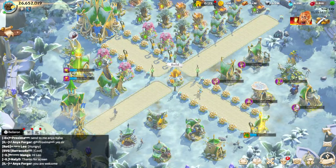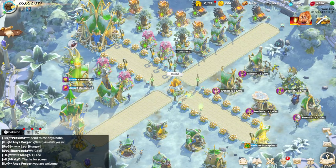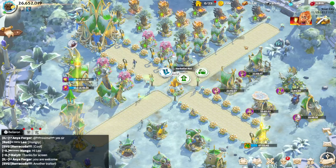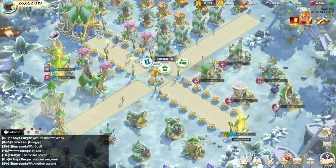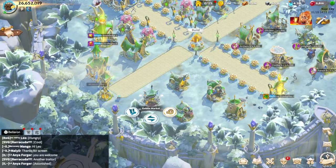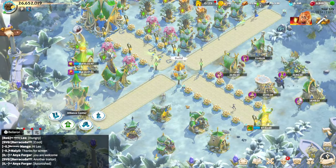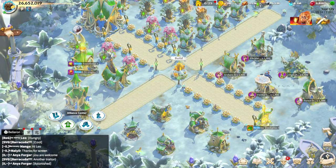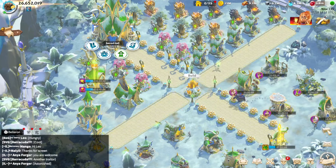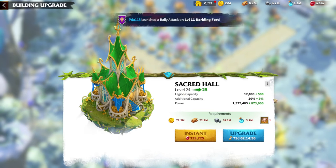You have many building choices: lumber, mint, resource buildings, hospitals, army buildings, storehouses, alliance market, alliance center, and so on. The question is which to prioritize. Your main goal should be to upgrade the Sacred Hall up to level 24.